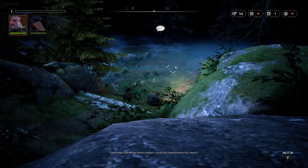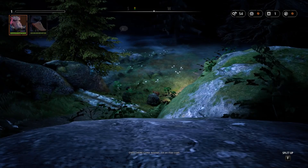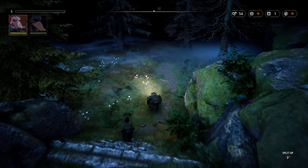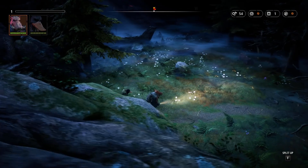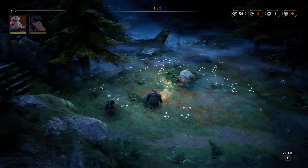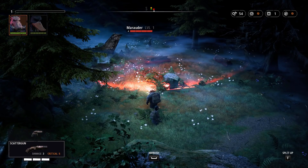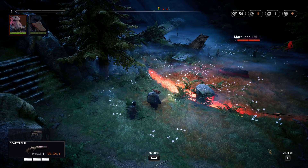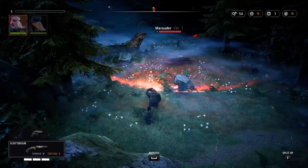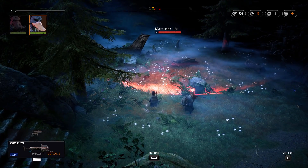We can choose to attack these enemies or ignore them. I kind of want to test out the combat. The flashlight is fine — they can't see your flashlight when you're out of combat. You have these visual cones to see how close you can get before they spot you. There's an option for ambush, which means you take the first shot — it's better to do that with Dux since he's the sniper.